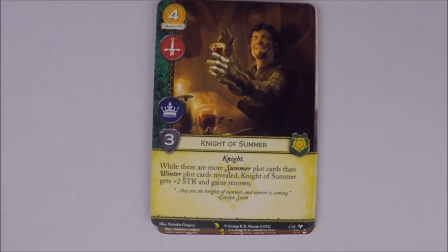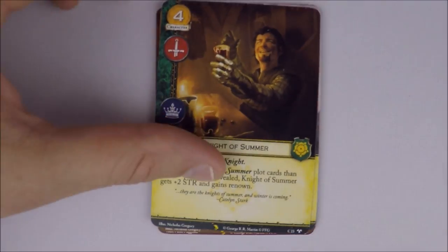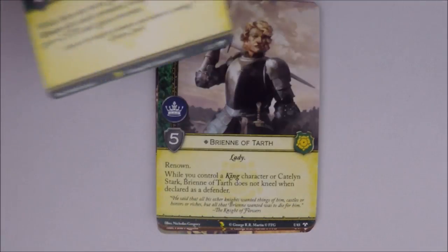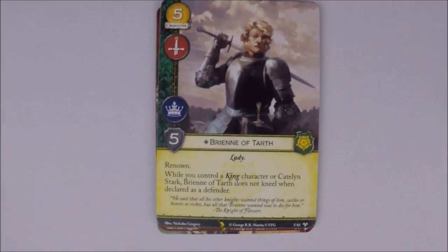We have Knight of the Summer — a four-cost Tyrell card, military and power icons, three strength, non-unique knight. While there are more summer plot cards than winter plot cards revealed, Knights of the Summer get plus two strength and renown. He's already been spoiled and is from an upcoming chapter pack. We also have Brienne of Tarth — unique Tyrell, five cost, military and power, five strength, lady trait, renown. While you control a king character or Catelyn Stark, Brienne does not kneel when declared as a defender. Thematically fitting — she protects whoever she's loyal to.